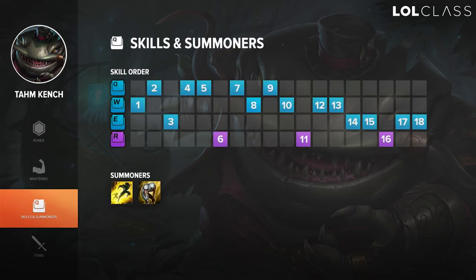For skill order, levels one through three: start with W if you're doing double golems or Gromp since it's really good on those camps, but if you're leashing for your jungler start with Q. If you do a camp, the skill order would be W, Q, then E — then max Q, max W, max E, and of course level your ult whenever you can.